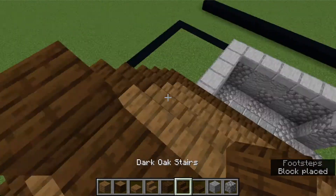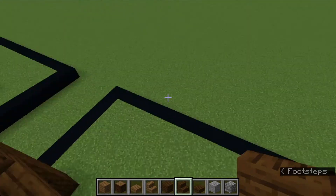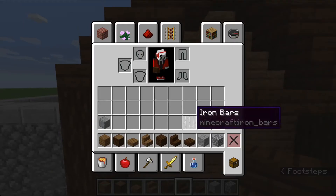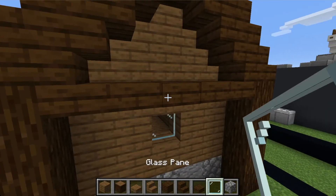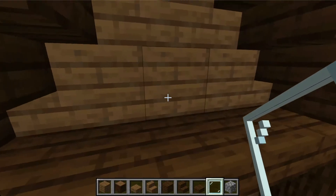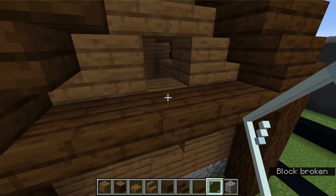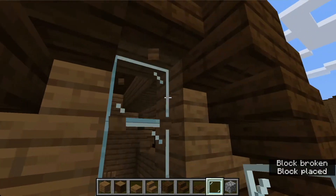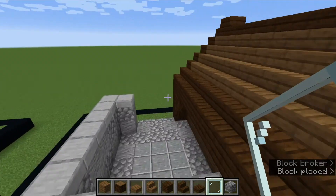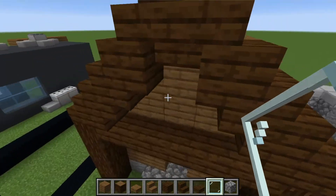Now place in your windows. Get your glass panes and place one from the block right next to the dark oak beam, go two up like that, and do it on both sides. Do it on this side too.